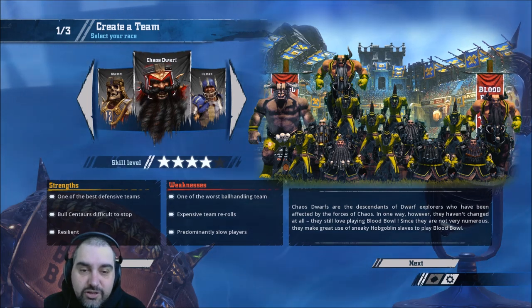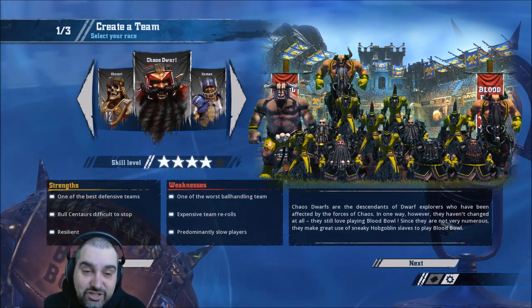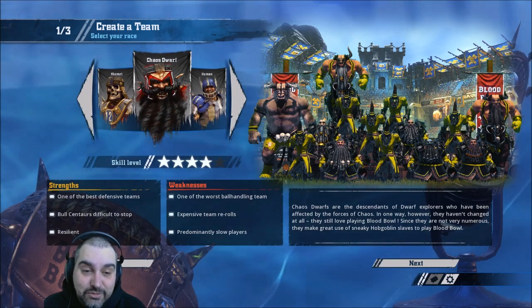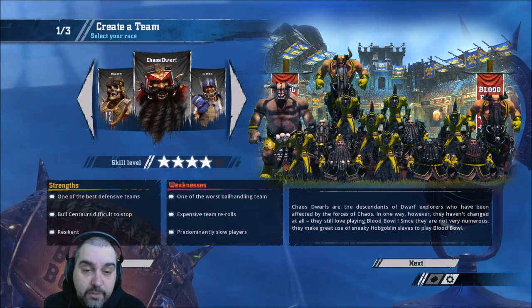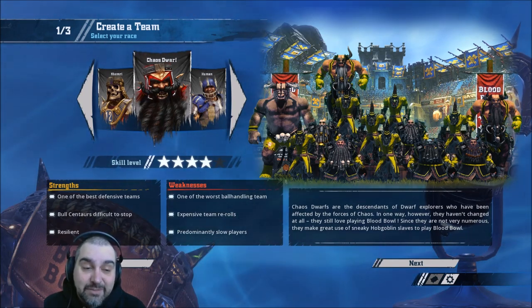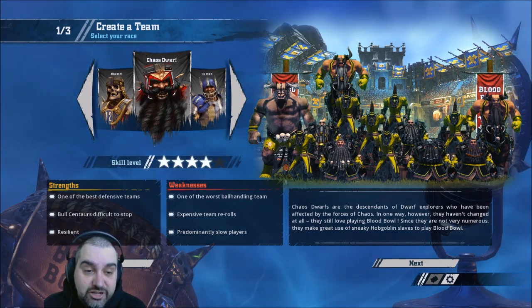Then you look at the three big formats. TV-based matchmaking — you can min-max them. You can drop the Bull Centaurs and min-max them to death, which is disgusting. There's a famous guy in Fumble who does that and has a ridiculous win rate — a few people actually do that in Fumble. Just drop the Bull Centaurs completely and have Claw Mighty Blow Piling On on three or four players. It's a bit lame — I've done it in the past, not going to lie — but it's very TV-efficient.